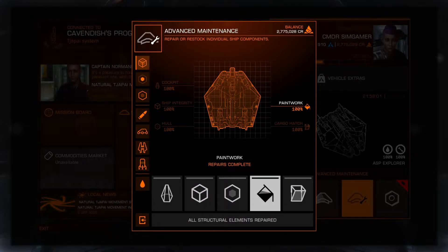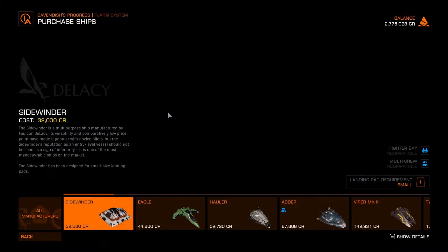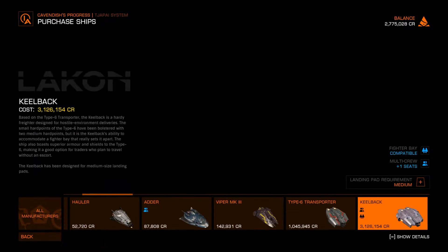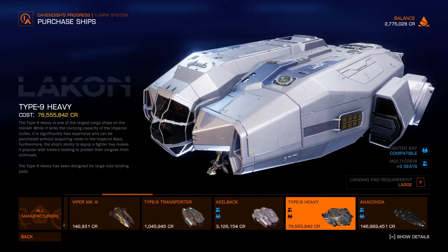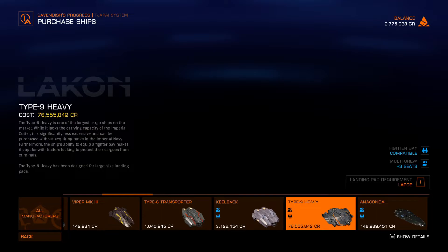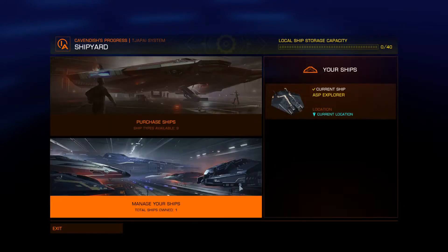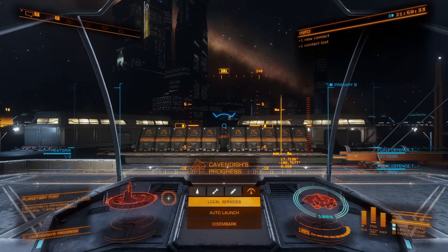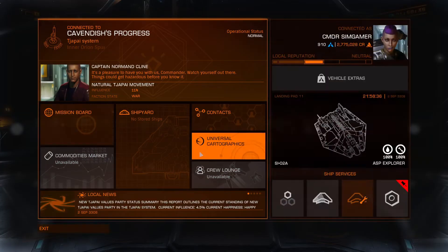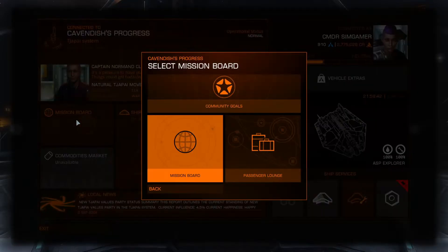Let's go ahead and touch up our paint and integrity — everything's looking great there. I just want to take a peek at the shipyard. They've got nine ships available. At this station, the next category of ship we're getting into is the Type 9, the 50 million dollar and above category. No outfitting available, and no commodities market — I was going to check to see if they had any commodities for the way back. What's their mission board look like?